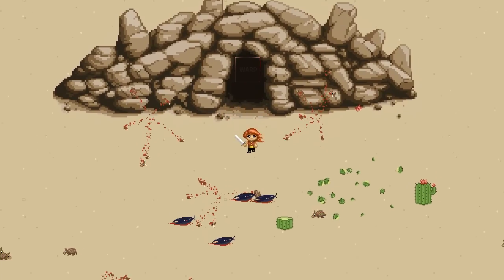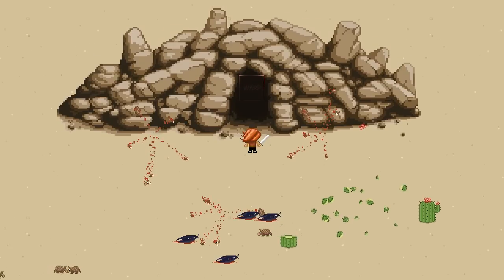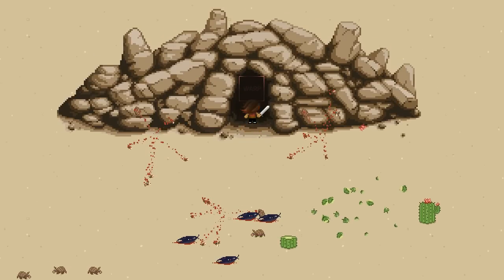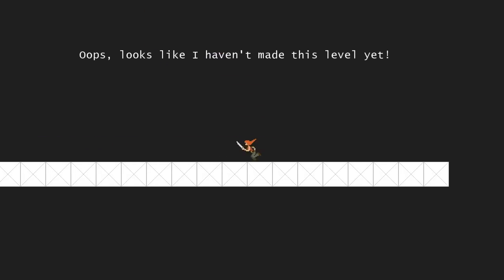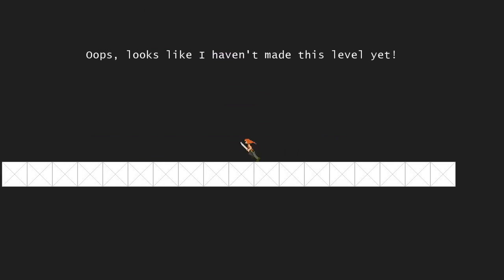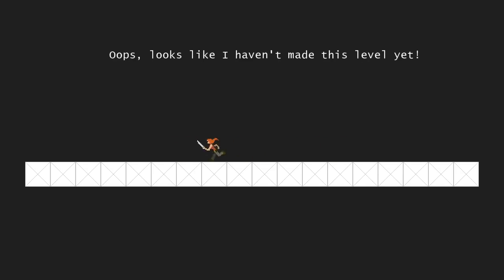And as you can probably see, there is an object there called a warp, which should be transparent but isn't because I am lazy. And yeah, if we walk into it we will be taken to level 2. And as you can probably see now, this is a side-scrolling platformer all of a sudden, because that sounded like a fun thing to try.